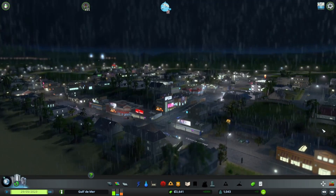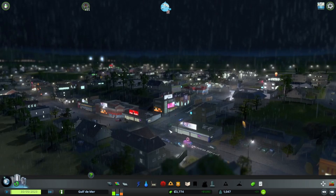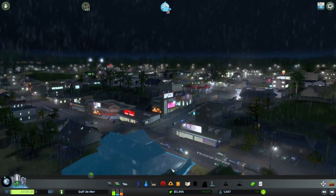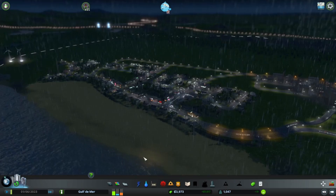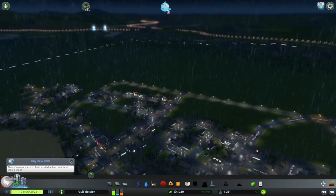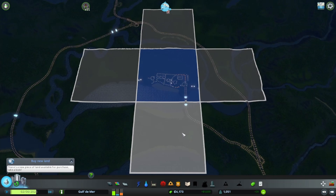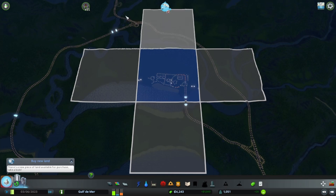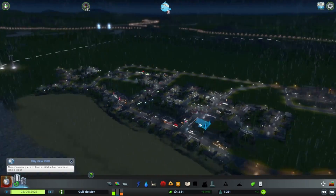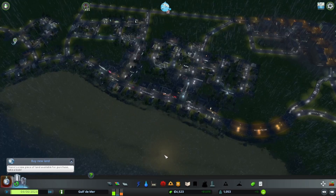Hello and welcome back to City Skylines. We have our beautiful city here, Gulf de Mer - a very fitting name for this lovely little town on the gulf. We could actually buy a new area of land, but I don't think we want to do that just yet because we really haven't taken advantage of all of this land quite yet, though it's definitely good to keep in mind.